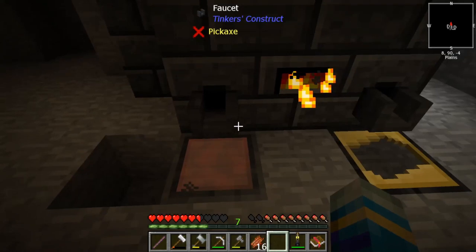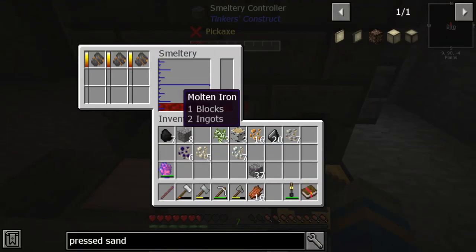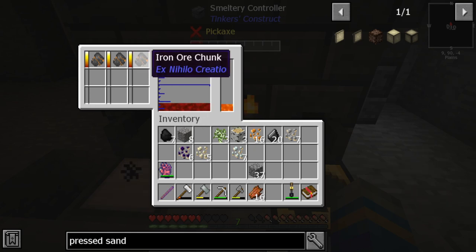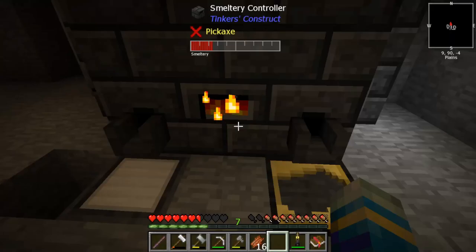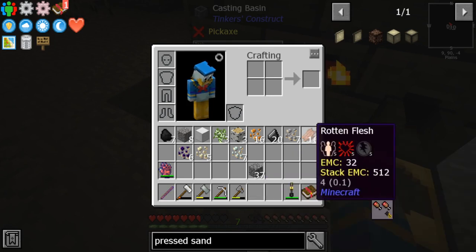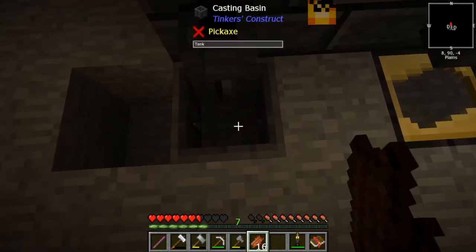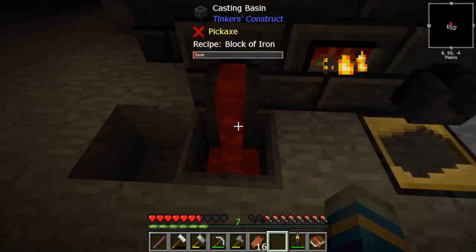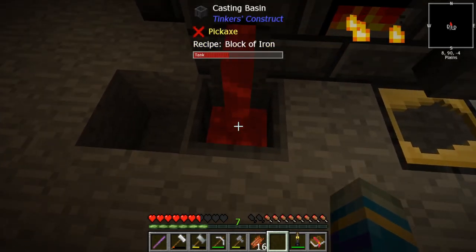All right, so we got everything. We should have another block of iron after all this goes through. Yes — one block and eight ingots, that's how much we'll make. So we got a block of iron and now we just make another one. Oh, I need to place the steak in there. Okay, that should be all good.